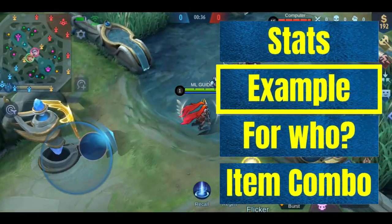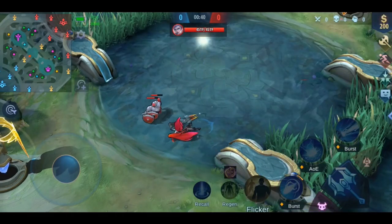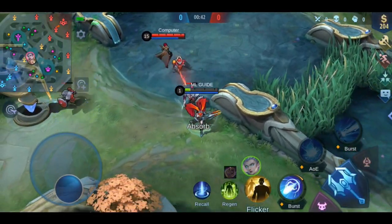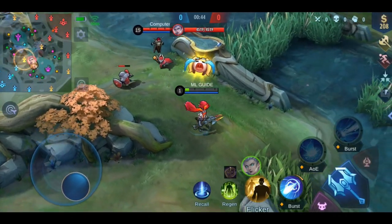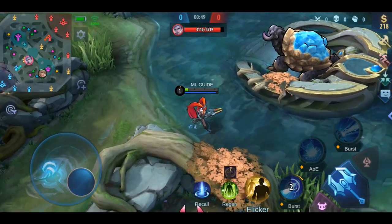I'm using Layla for the demonstration. As you can see, I got my HP back and a shield that disappears after 3 seconds. You can also see the little icon while the effect is on cooldown. Pretty self-explaining, right?